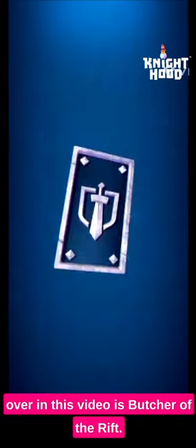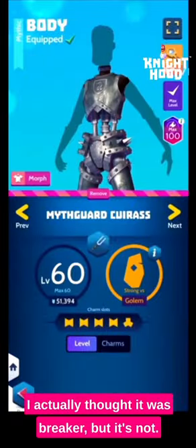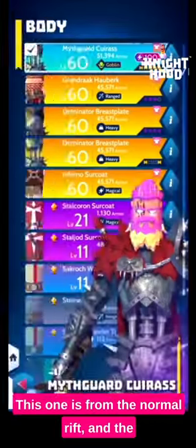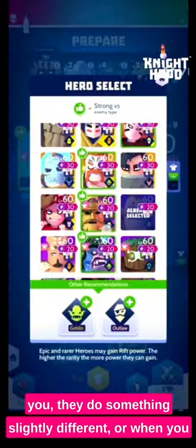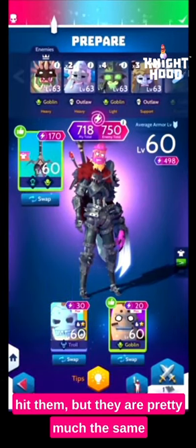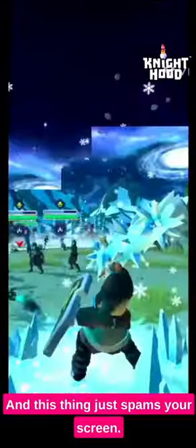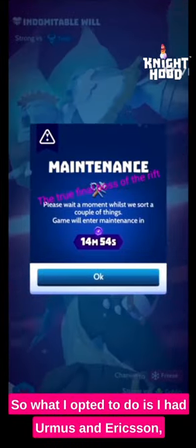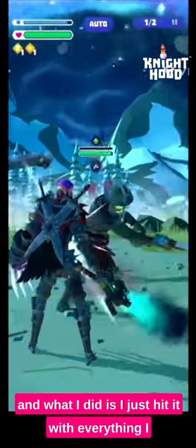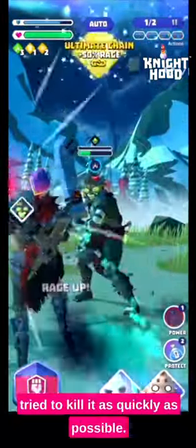The last boss I'm going over in this video is Butcher of the Rift. You can see I'm attuning my armor to goblin here — at the time of recording I actually thought it was Breaker, but it's not, it's Butcher of the Rift and he's a lot easier. This one is from the normal rift and normal rift bosses are pretty much the same — slightly different powers but they are upscaled versions of the ones in the normal rift, usually a lot squishier. I also got hit with the maintenance timer. I had Urmas and Ericsson and just hit it with everything I could as quickly as possible, spamming rages and using Urmas to heal.